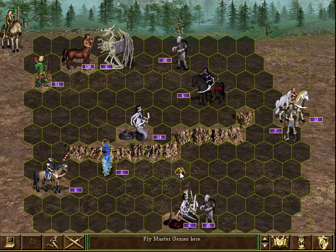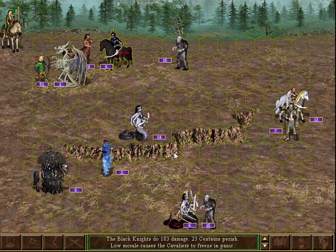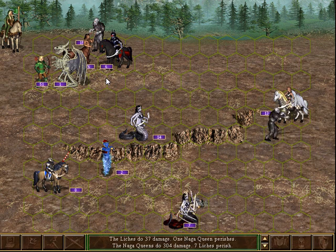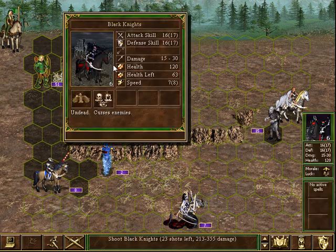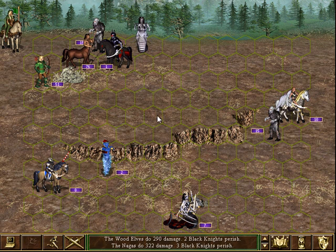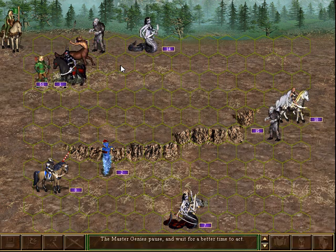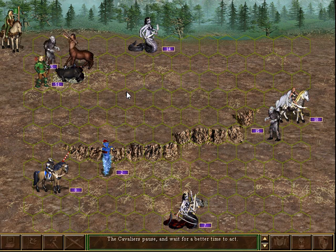We're going to tie up the liches. Genies also can't cast anything. My cavaliers just hate my guts — oh my god. At least they're doing something. Clear these guys out so I can take another shot. Not bad — 14 Nagas can really lay a hurting, especially unretaliated. Wow, this is ridiculous. Now you can move — piece of crap.